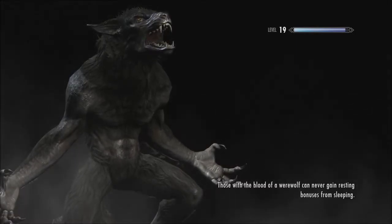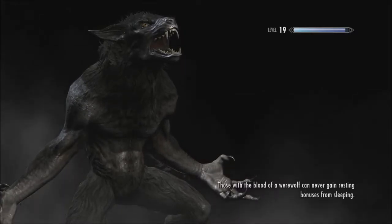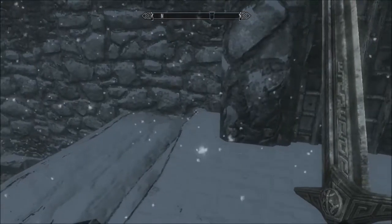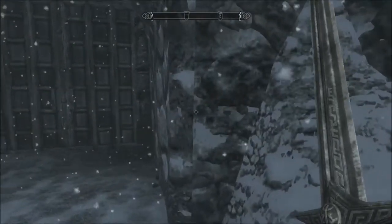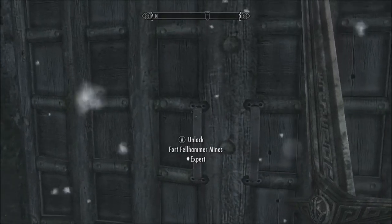Hi there. This is the one and only Stray Cat, and this is Skyrim episode 23. When we left off, we had just finished off the leader of Silverhand. We're going to go down here and see what stuff we can scrounge up out of the mines. I had the key from the leader, so we don't need to deal with lockpicking.